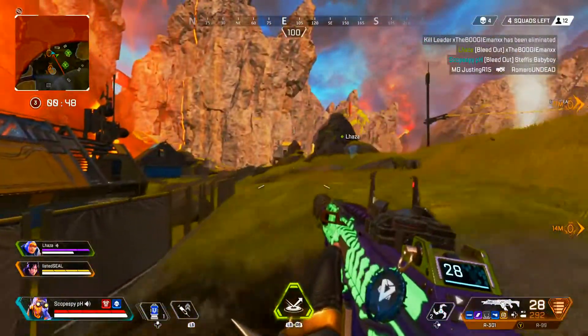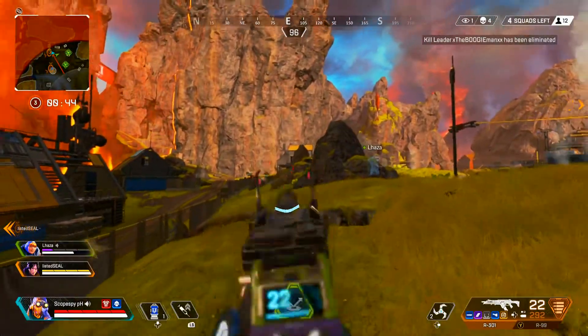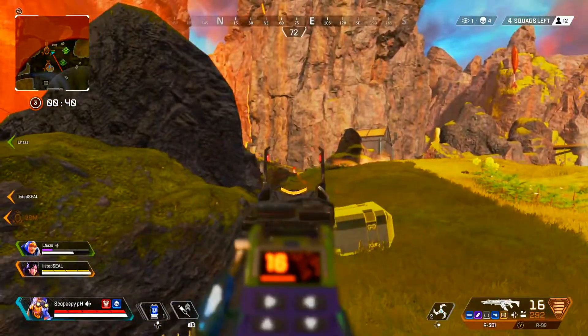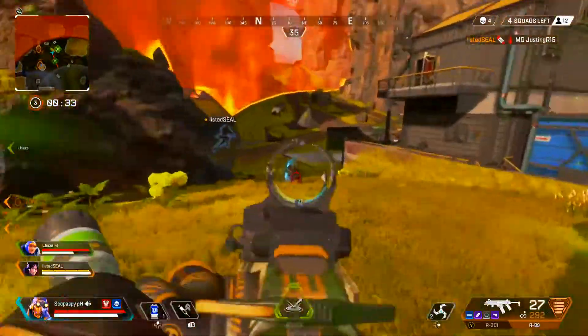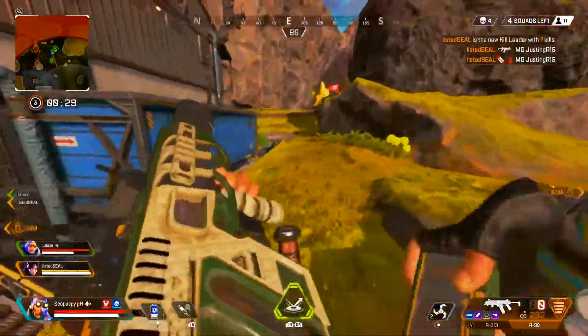Right here I actually dropped the charge rifle for the R301 — the ammo is just too good to pass up on. Like I said, that charge rifle does get a little bit tough with only four shots, whereas the R301 you can just spam all your shots. And I ran out of sniper ammo too, so the real reason I dropped it is just because I didn't have enough sniper ammo.